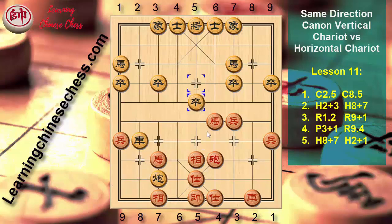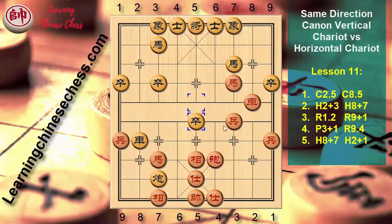Pawn 5 plus 1, Chariot 2 plus 5, Horse 1 minus 3, Chariot 4 plus 3, Pawn 5 plus 1, Chariot 2 to 5, Horse 3 plus 5, Chariot 5 minus 1. Red seems better — Black's 2 horses still can't develop. Red has a pawn ready to cross the river, and Black has no way to attack at the moment. Red is still dominating. End of Lesson 11.